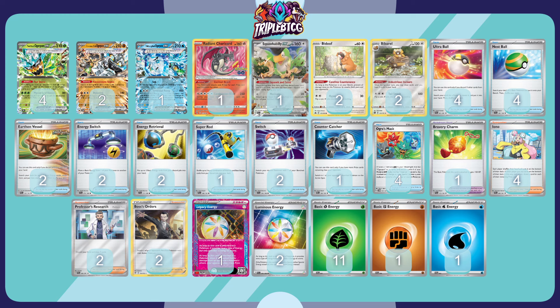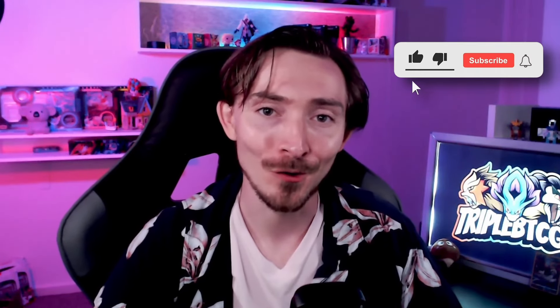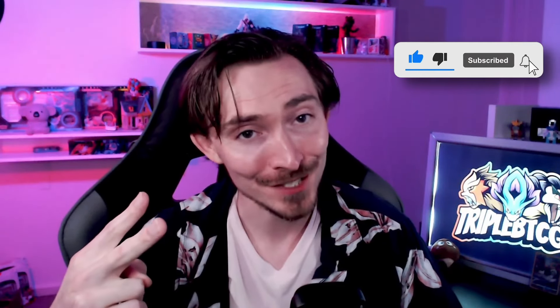The rest of the list is pretty standard. We've got Squawkabilly as an early game draw option, helping us set up Ogrepon turn one to start taking prizes. There's also Bibarel as a draw engine, while helping protect us against Iono and Unfair Stamp. Energy Retrieval gets our Grass Energy back into hand to trigger Ogrepon's ability, and Bravery Charm adds some bulk on our basics. What are your thoughts on this build of Ogrepon? Do you think it has what it takes to go head to head with the top tier decks? This second build is much more streamlined in its approach, focusing on the scaling damage of the Teal Mask rather than going for a toolbox approach.